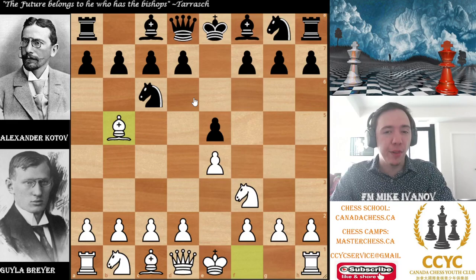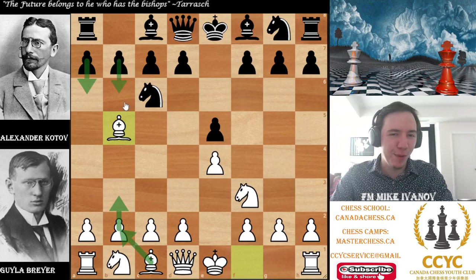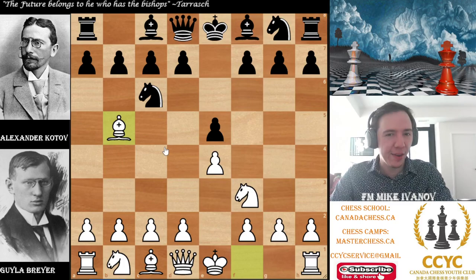Then came along another type of chess player who said: actually, do I have to play toward the center, or can I just look at the center? Can I just control the center from afar with my fianchetto bishops, with a6, b5, bishop b7? And that player was the hypermodern player. One of the first hypermodern players was actually Gyula Breyer. And Breyer invented many things in chess, including the Breyer variation of the Ruy Lopez.